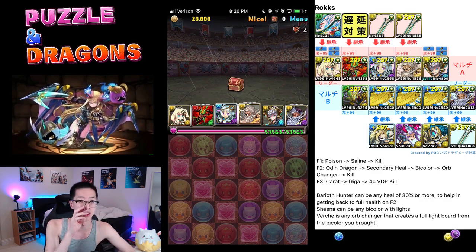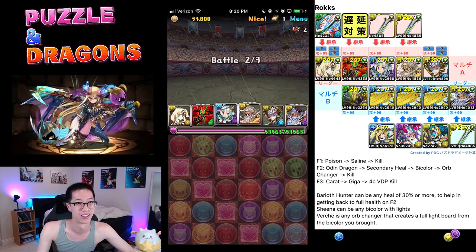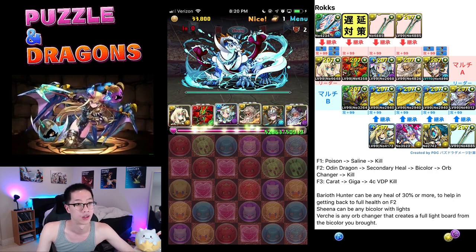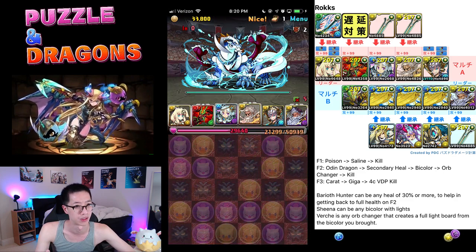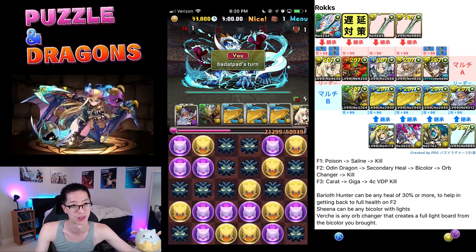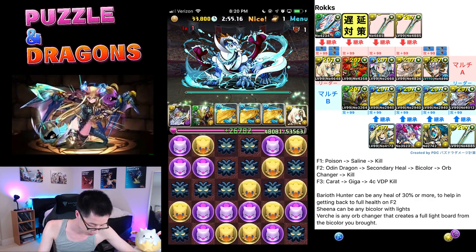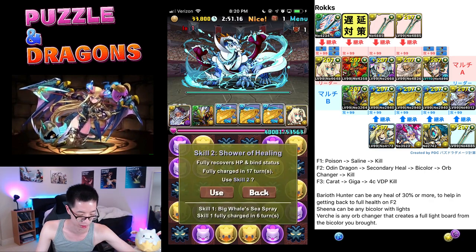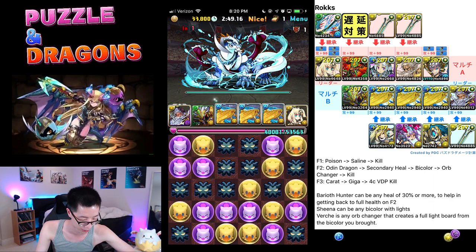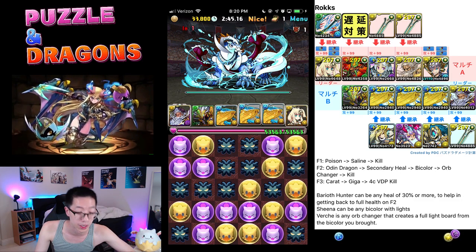I wonder if the shield is necessary. Let's see if the shield is necessary or not. So there's an Awoken Bind clear here. I think the shield probably — if it did that much damage, I'm a bit scared. So here I have an Odin Dragon on my side — get rid of that Awoken Bind. Then I just put full heal on here because I can; you probably don't need a full one, but I popped a full heal. Then I do bi-color.